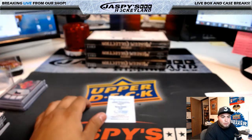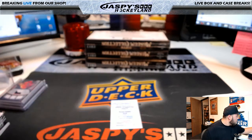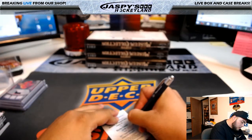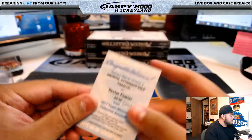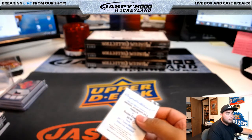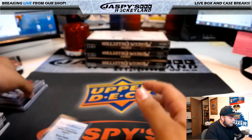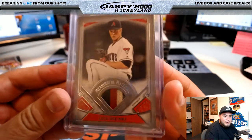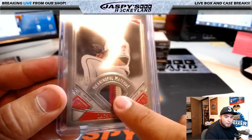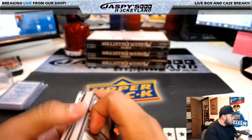The gold parallel is numbered 2 of 25 as well. Arthur, I heard you and Joe talking about the lack of Diamondbacks hits the last couple days - in this last box I got you a hit. It's a nice four-color patch: black, red, a little tan, and gray - meaningful material out of 50 of Zach Greinke. That was box number three.